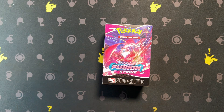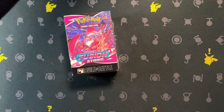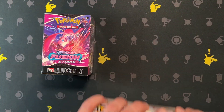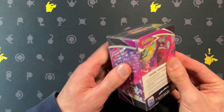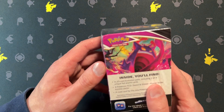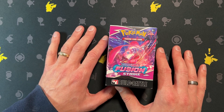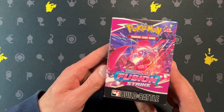Hey everybody, it's Building Battle Week, leading up to Paldea Evolved. We have a bunch of pre-release kits to open in order. I'm missing Brilliant Stars and Astral Radiance — I can't find them, or I could if I wanted to pay more, but I don't. We have Fusion Strike today, then the other ones this week, and Paldea Evolved comes out the week after — beginning of June, I think. Anyway, let's go.